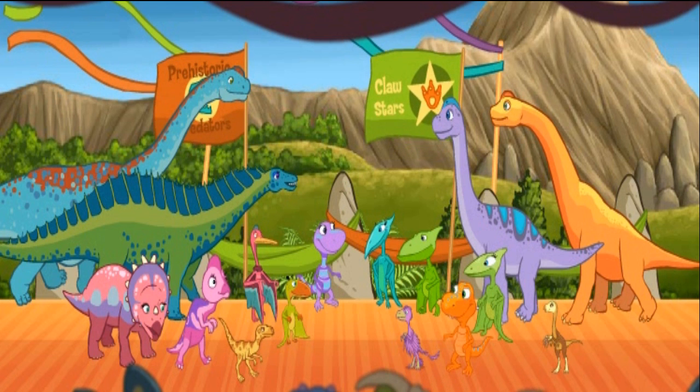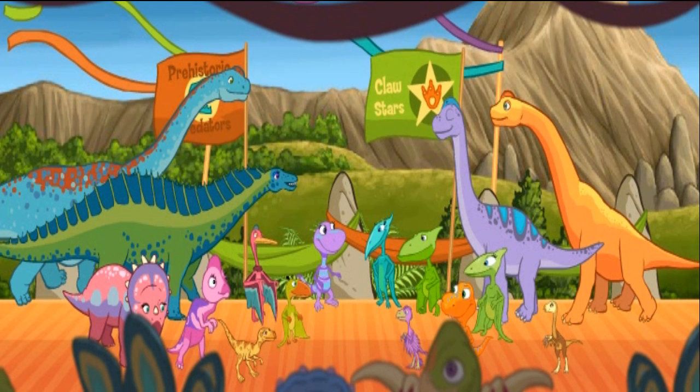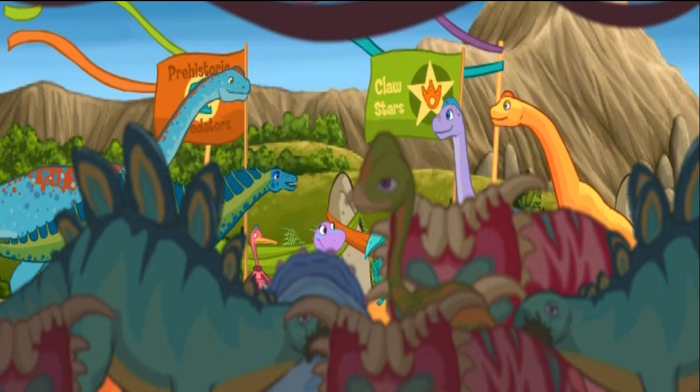Click on the dinosaurs that are smaller than the rest and have wings! That is not a small dinosaur with wings! There's two more! One more! Nice — that dinosaur is small and has wings! Looks like we have some fierce competitors this season, folks! Well, it's the moment you've been waiting for — let the game begin!